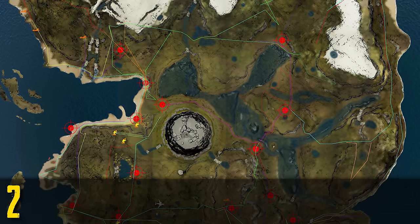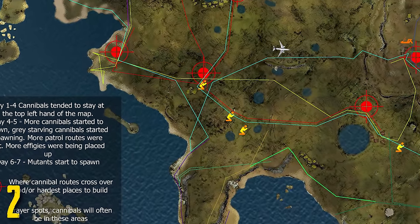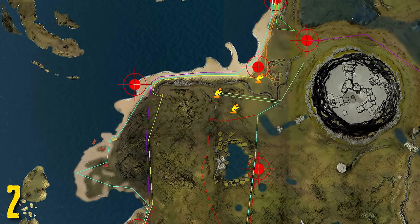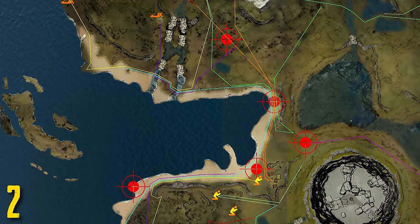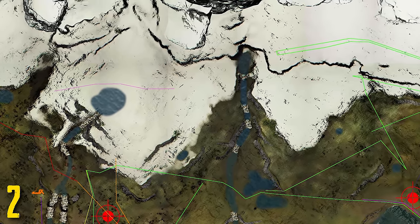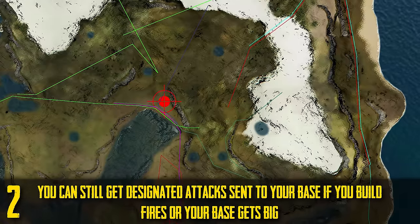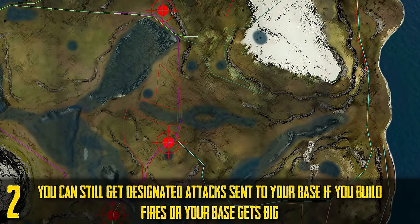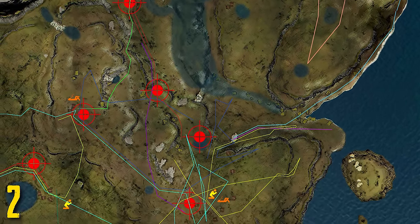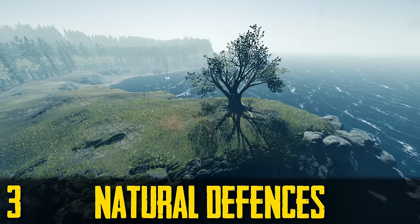Number two is patrol routes. This is highly dependent on the type of game you want. I've made patrol route videos and a patrol route map — I'll show it on screen. Building on a patrol route has a very different feel because you get attacked a lot more, which can distract you from building. If you're looking for a peaceful build, you probably won't have that luxury on a patrol route. It also ramps up the difficulty and can be frustrating. The game becomes more about action than building. I do recommend trying a patrol route once you have more experience — it can be a lot of fun — but build in a spot suitable for the type of game you want.